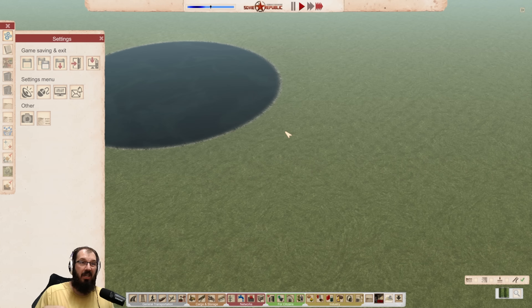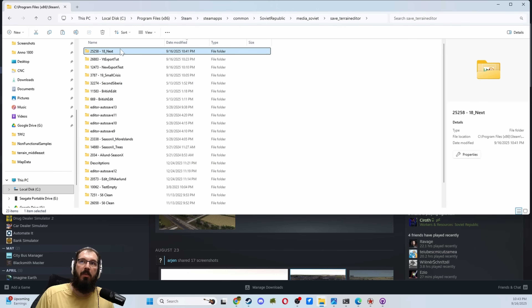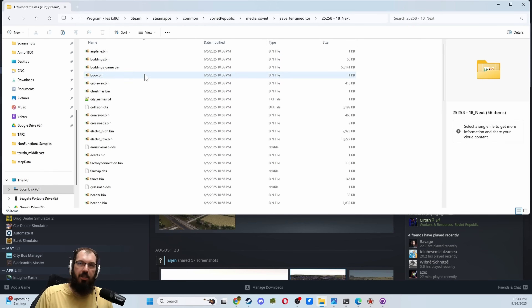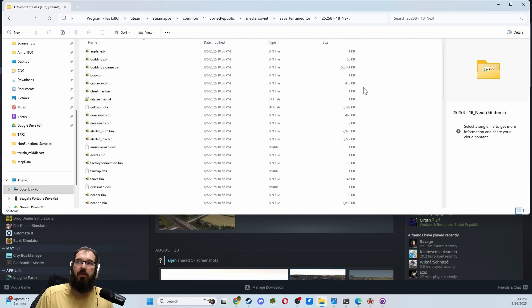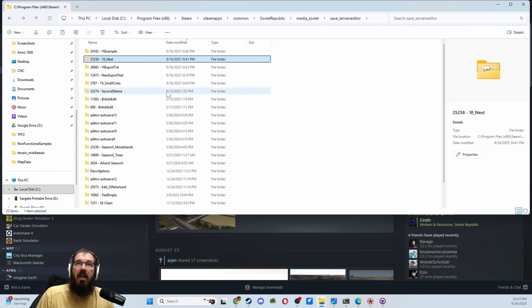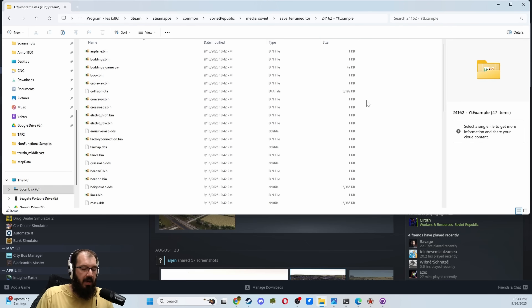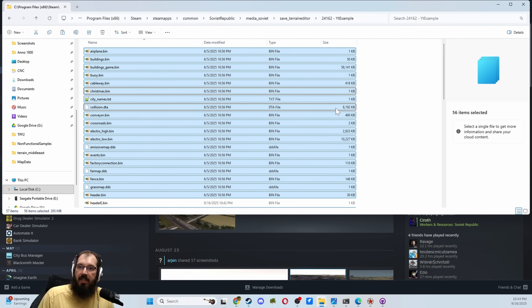The next thing we can do is actually leave all of this how it is, and go back to your terrain folder installation that we just had. If we resort our stuff, the file that I just created is right here. Go into your game that you wanted to turn into a Workshop item. Copy everything — you can just Ctrl+A to select everything, then Ctrl+C. I usually just do keyboard shortcuts, and now you have everything selected. Go back to YouTube example, and here we're going to do Ctrl+V to paste everything, and it should ask you about 46 files with the same name that need to be replaced. Yes please, because that's what we're doing.